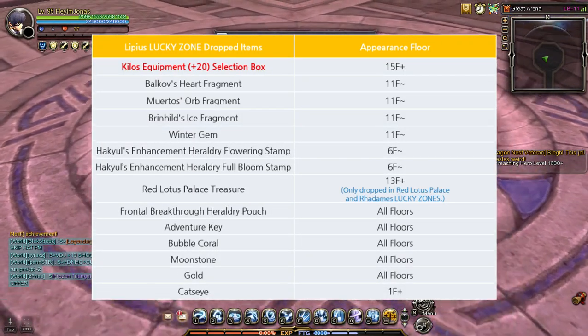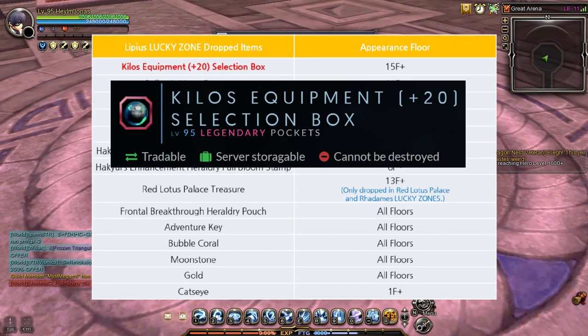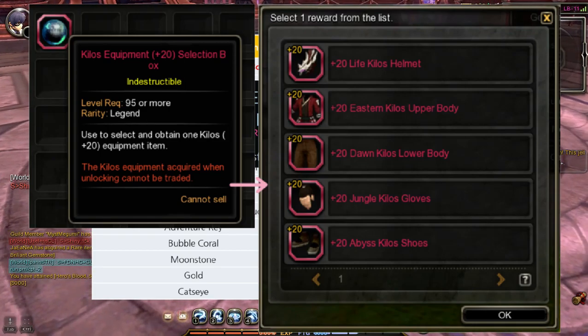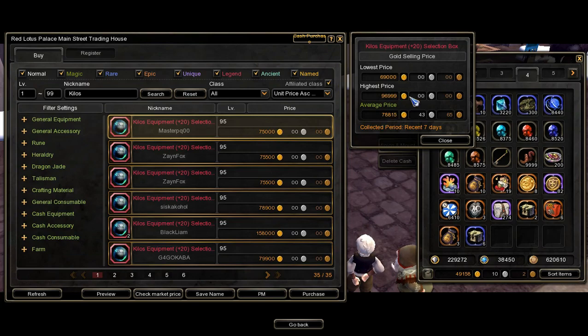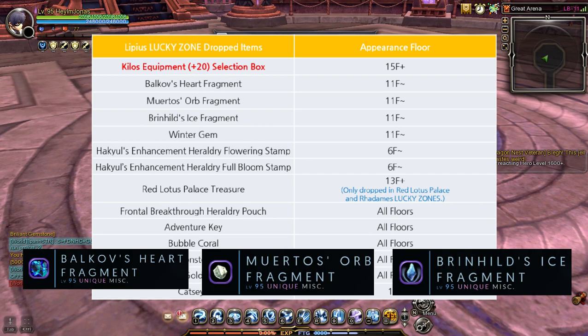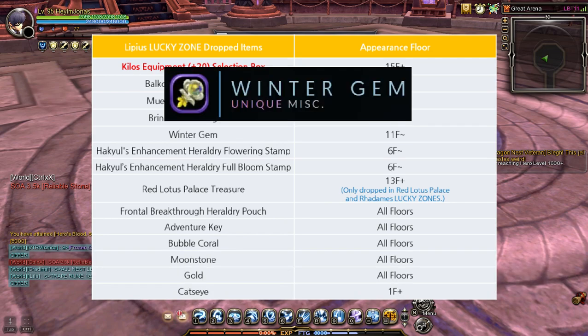Here are the other Lucky Zone chest rewards you might get. First is the Kilos Equipment Plus 20 Selection Box, which can only be dropped from Labyrinth 15 or above with a low drop chance. These are tradable, so you can sell them in the Trading House if you already have a full Plus 20 set of Kilos Armor. Next is the Balk of Heart, Moerto's Orb, and Brynhild's Ice Fragments — you can only get one out of three of these items, and they can only be dropped from Labyrinth 11 or above. Next is the Winter Gem, which can only be dropped from Labyrinth 11 or above. Don't worry if this item didn't drop on your Lucky Zone runs, because the drop chance is low.